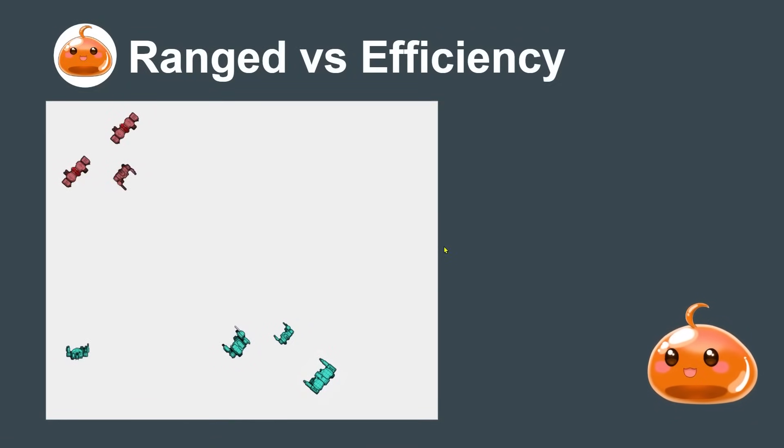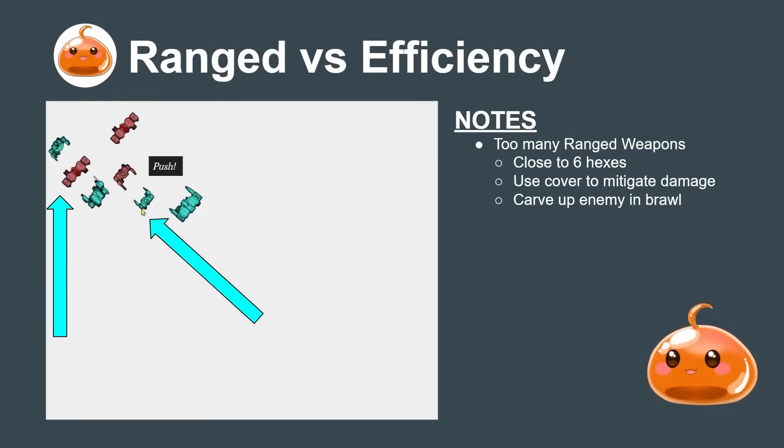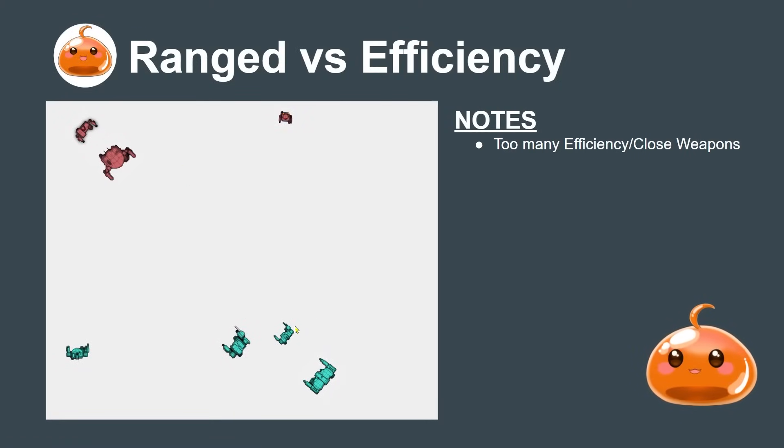This example shows why you need a combination of ranged and efficiency mechs. Red has too many ranged weapons - two Longbows protected by a single Centurion. Blue is running a more balanced lance that can play forward and back. The solution for blue when it sees this: red has too many ranged weapons, so blue just closes to six hexes, using cover along the way to mitigate damage, and carves the enemy up in the brawl. Once you get into brawl range with the Longbows, they're inside their minimum range and it's really hard for them to hit.